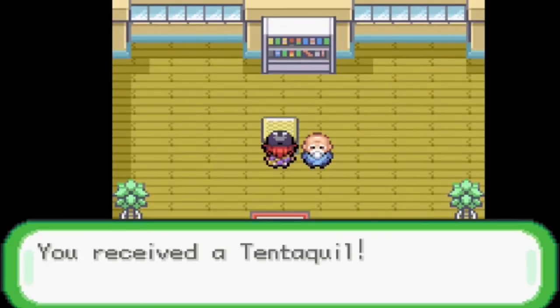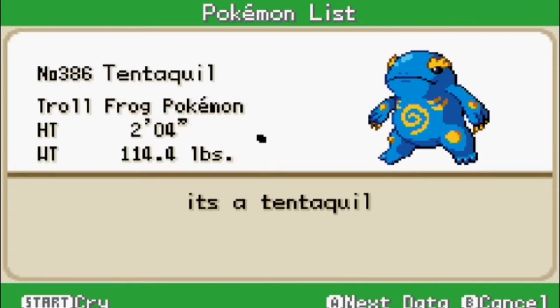You received a Tentacquill! Tentacquill, the troll frog Pokemon. This Pokemon is sort of a staple fakemon on 4chan. There's even a ROM hack somebody did called Pokemon Tentacquill Version, where you get a single over-leveled Tentacquill to start the game and you get to just run through the whole game with a high-level Tentacquill.